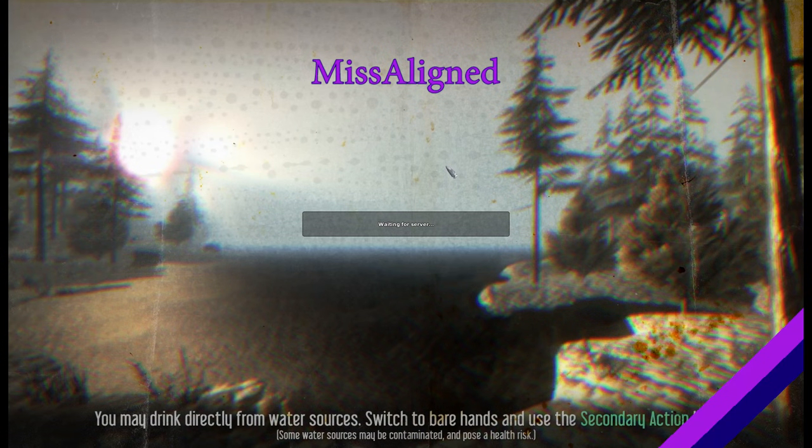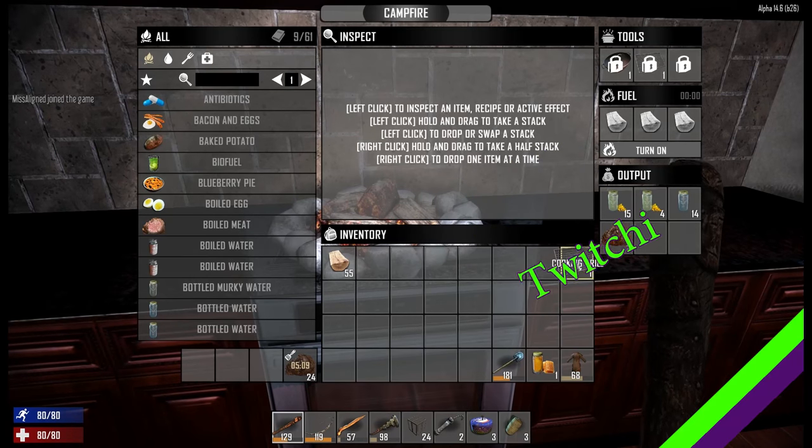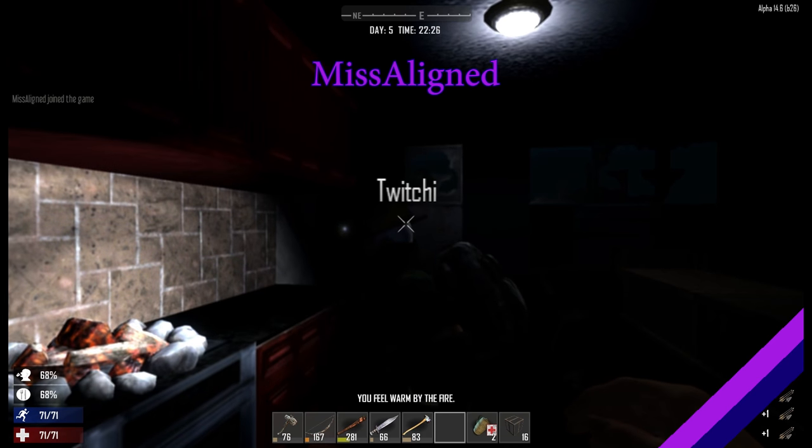Switch to bare hands and use a secondary action key. I'll just drink some water. Bare hands! I haven't got any bare hands. There's already a grill in the grill. You feel warm by the fire.